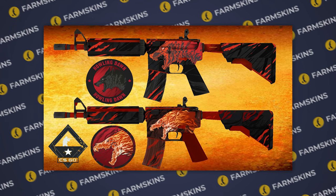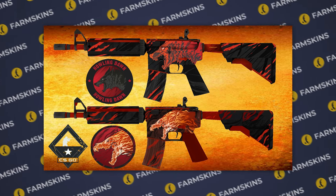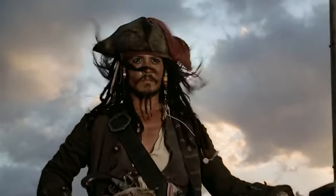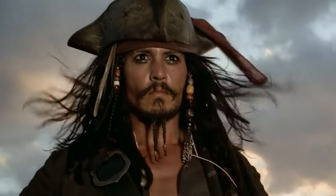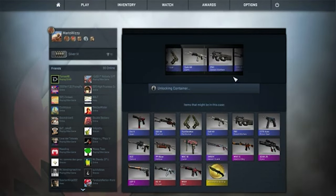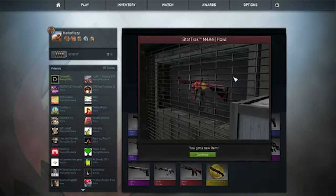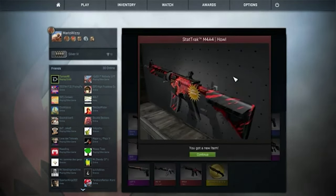So Valve decided to redo the artwork on both the M4A4 and its same-named sticker. The redesigned M4 and sticker became the only contraband-quality items in CS:GO's history. Since then, the M4A4 Howl could no longer be unboxed or obtained via trade-up. A fixed number of M4A4 Howl copies remained in the game, with no new ones obtainable.